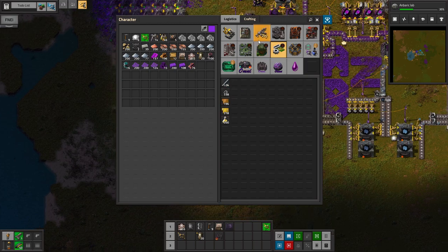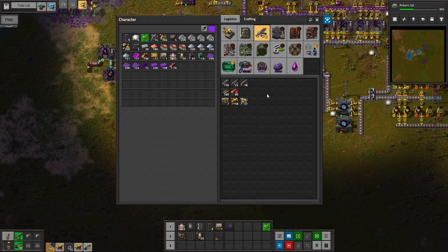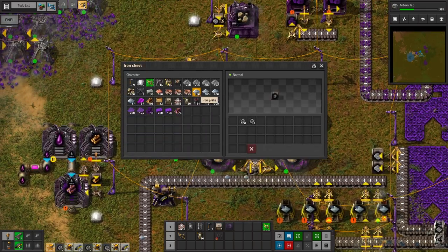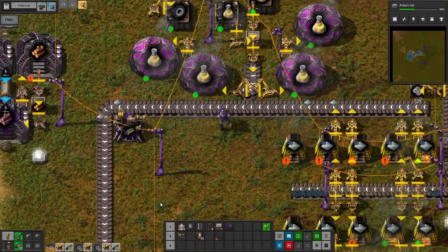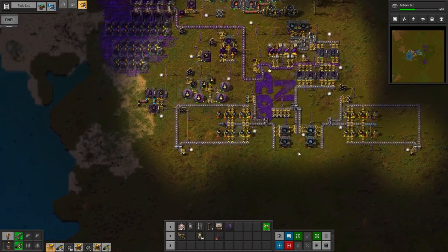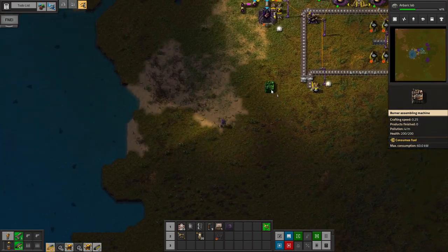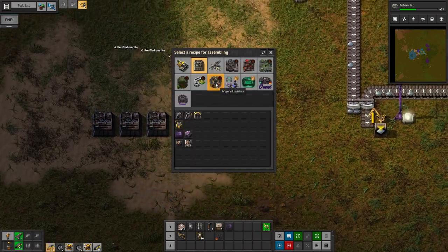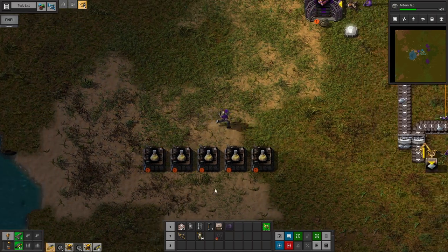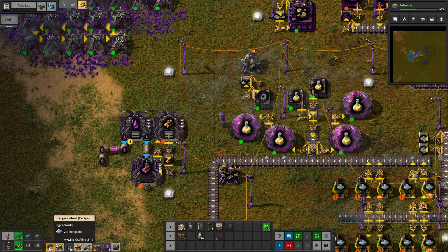Okay, so now I'm going to get a few more turrets and some more ammo, expand our borders a little bit. Craft some more gears here. And then I'll make a bit more of an official science setup. I think five is plenty for now. Science, where are you? There we go. I will need a bunch of — I'm just going to automate bullets real quick.